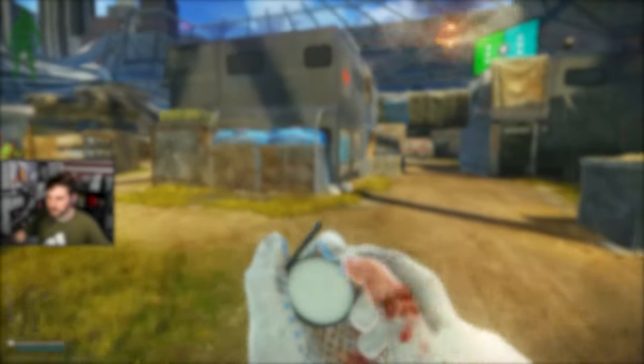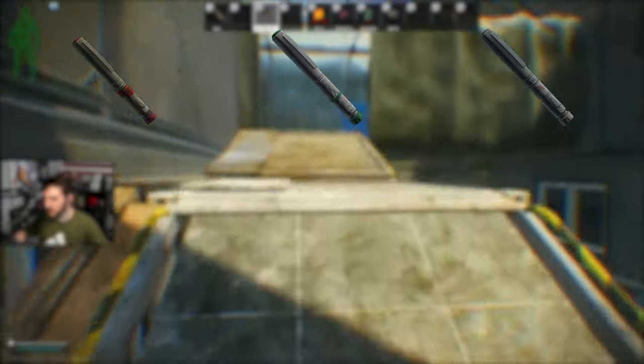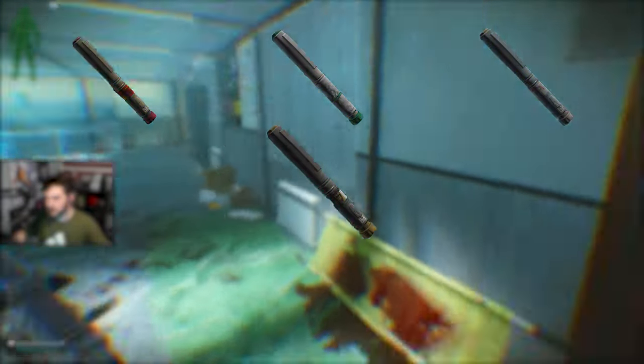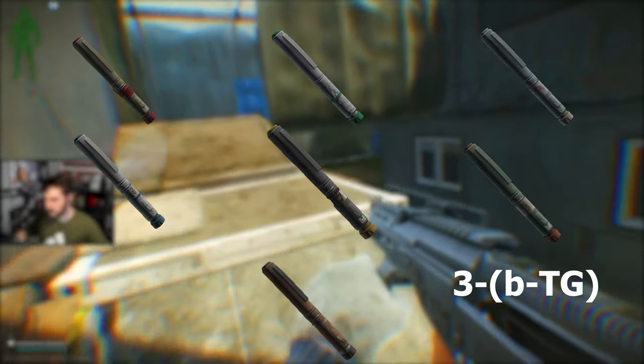You also need a bunch of stims for the Samples quest. You need a Mule stim, an Obdolbos, a Meldonin, an AHF1 stim, a P22, an L1, and a 3-TG stim.